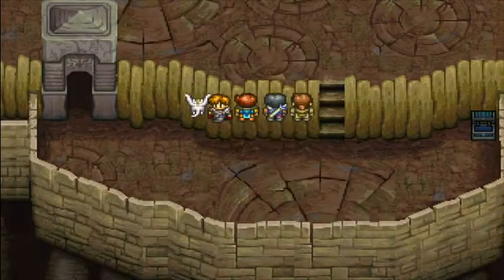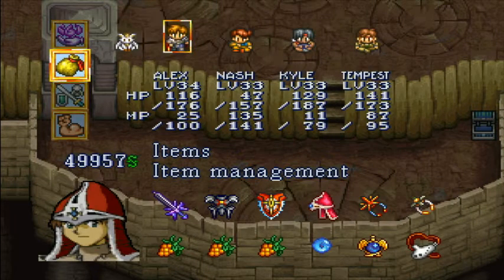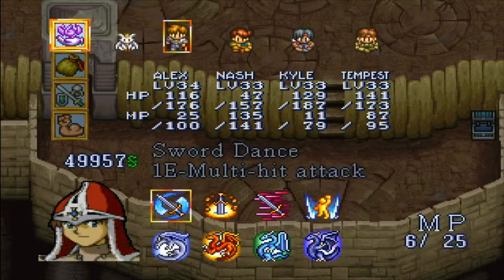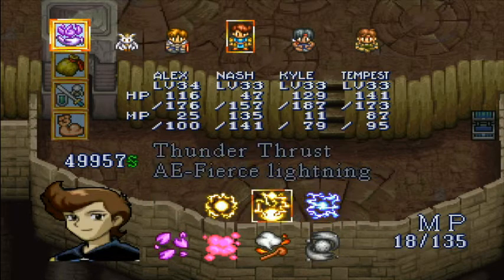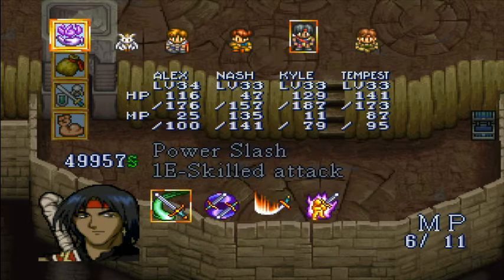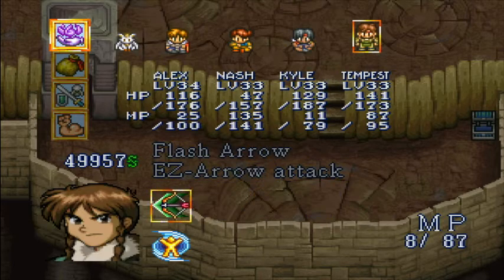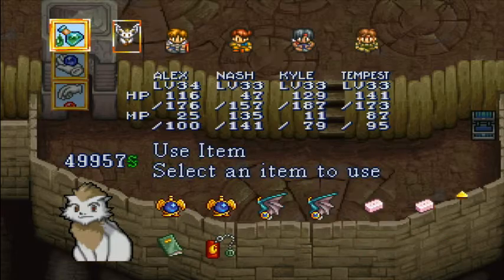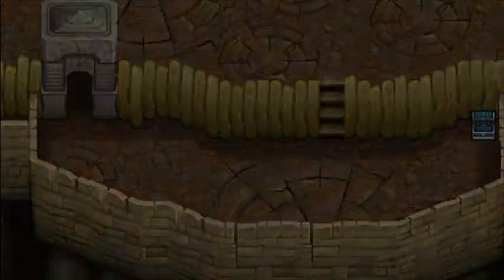We got up here without using MP — the only reason we didn't have any MP is because I opened treasure chests that were traps. So you can use your MP to get back down. Nash can Thunder Bomb, Kyle has enough for another Power Slash, Tempest has plenty of Flash Arrows left. Or you can just use another Dragonfly Wing, which is what I'm going to do.